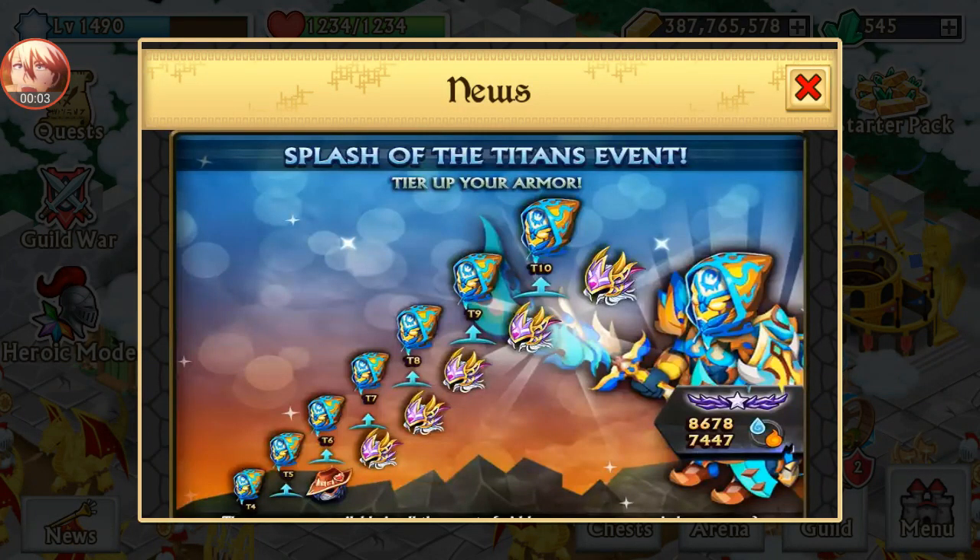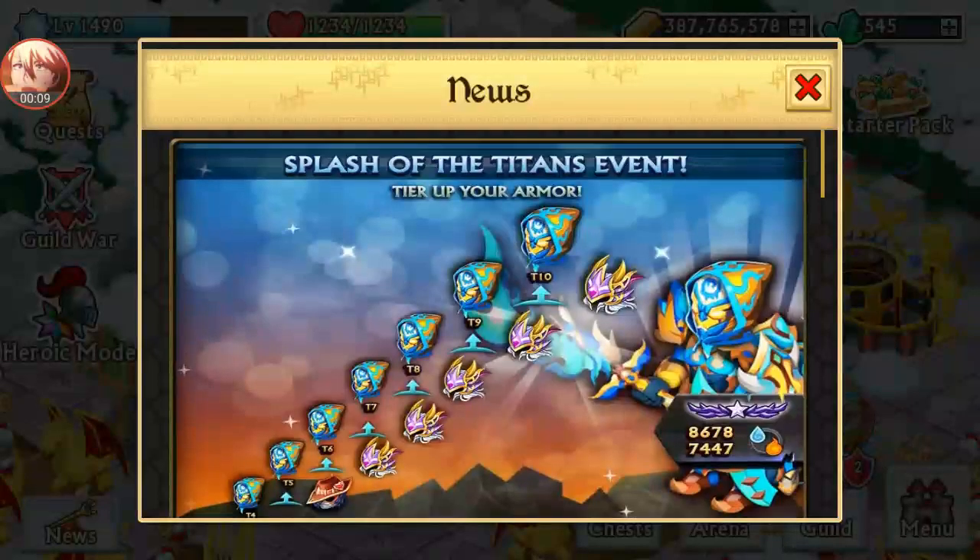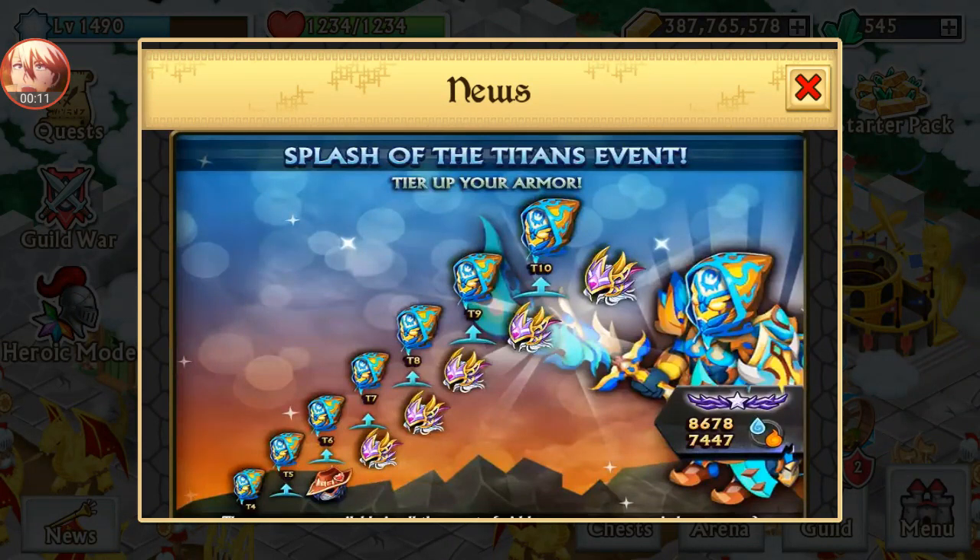Hey guys, it's your friendly neighborhood marching man hunter here, and welcome back. If you guys didn't watch my last video, you guys should watch it — it's pretty long, like 15 minutes. Today we're going to be talking about the Splash of Titans event. Look at this armor — it has 8,678 attack and 7,447 defense.